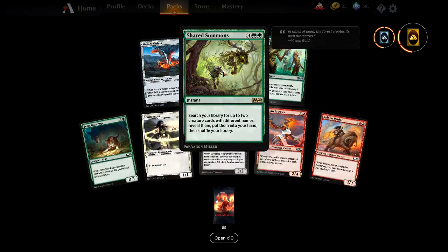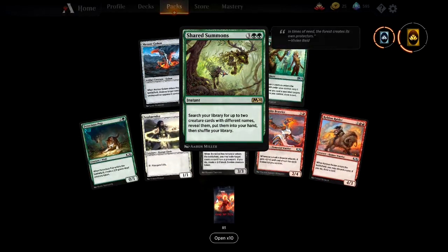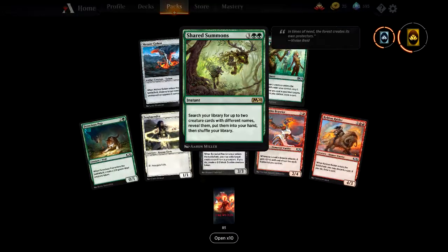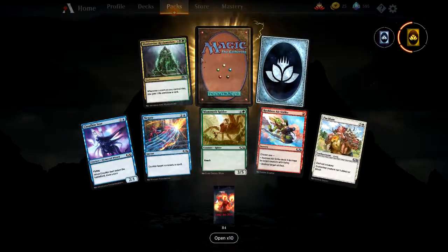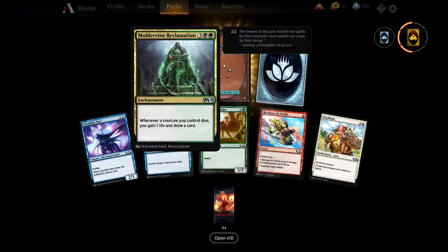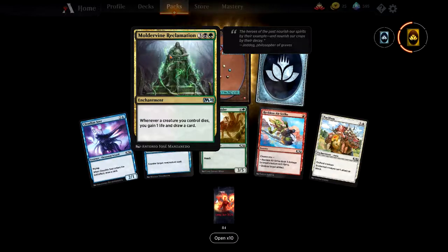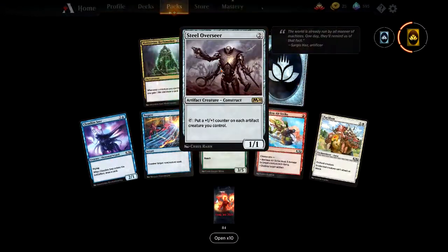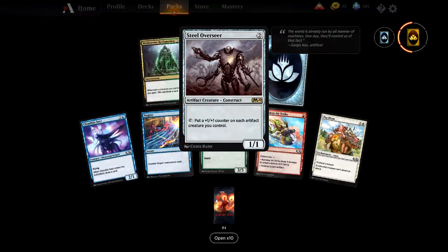Another one going in. Moldvine Reclamation — whenever a creature you control dies, gain one life and draw a card. That's epic for Golgari. And another Steel Overseer — so jealous right now, that's two you've got and I'm going to have to pay for four. Another Skyward Vanguard, and a Barkhide Troll — enters with a +1/+1 counter making it a 3/3 for two green mana. Remove the counter and it gains hexproof until end of turn — good anti-removal.